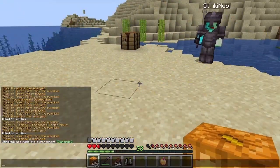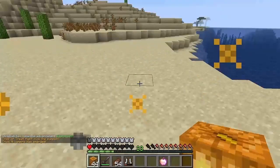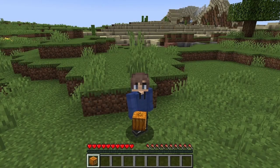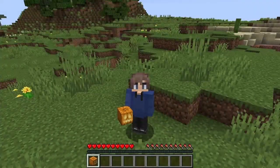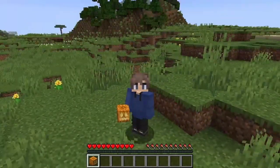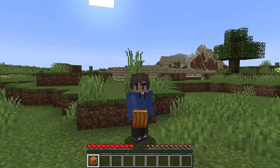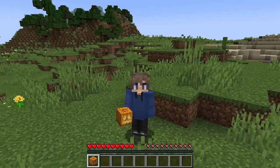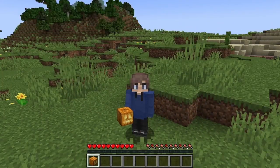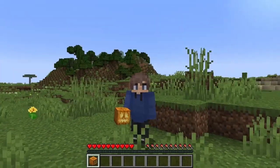We got diamonds! It's only a five percent chance. Apart from the enchanted golden apple and diamonds, the trick-or-treat can also give us gold ingots, emeralds, sometimes golden apples, and also a really cool one — a stack of dead bushes, because why not.